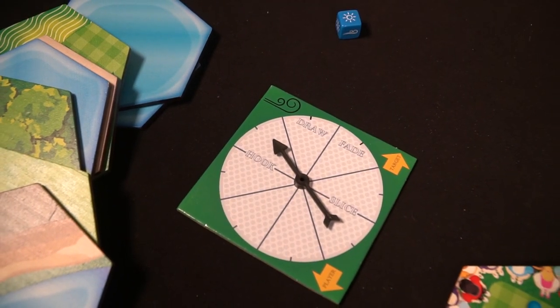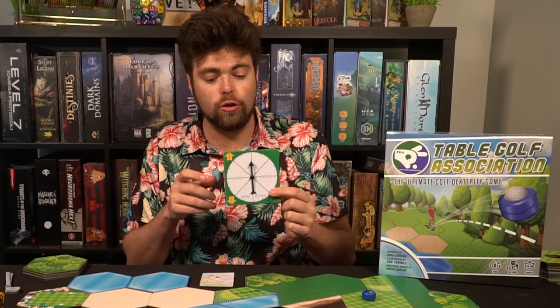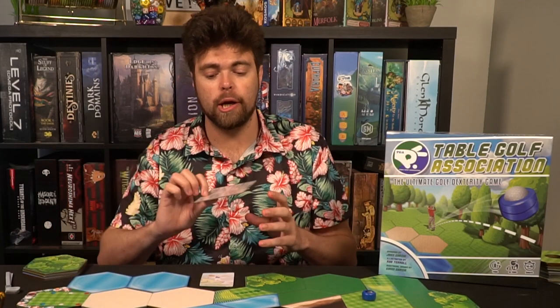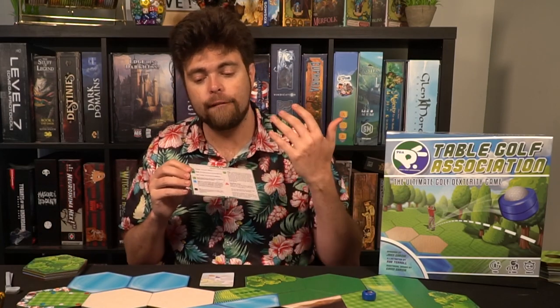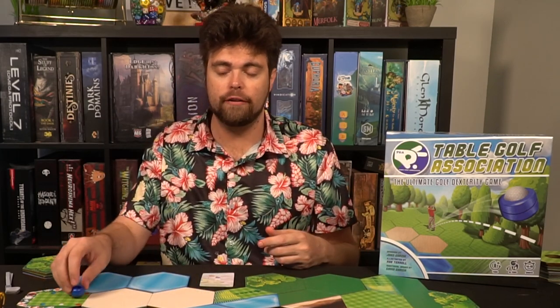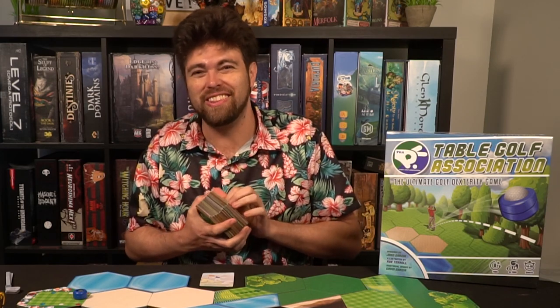Wind is a high factor in the game. Whenever you are shooting past that one-space mark you can be rolling the die, spinning the needle, and in the pro mode you get even more complex with draws, birdies, slices, and hooks which angle the ball after the wind has been rolled. The player reference card is also nice — it explains all the different hazards and dangers and how far you can hit in basic areas. There are a lot of tiles, different types of holes, and spaces to create a really large map.